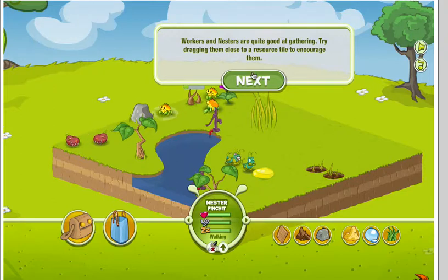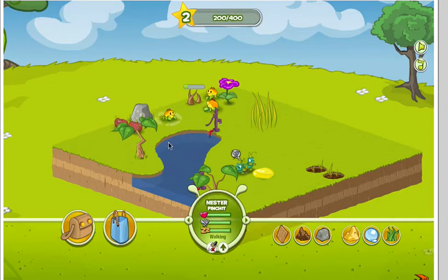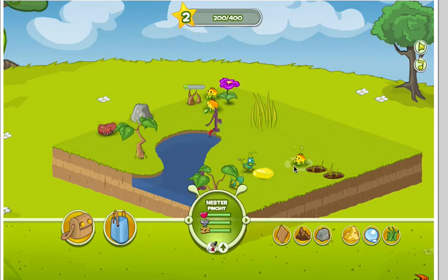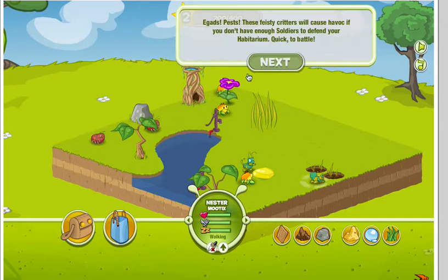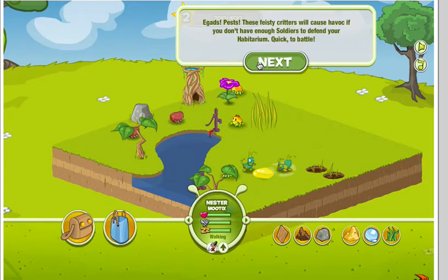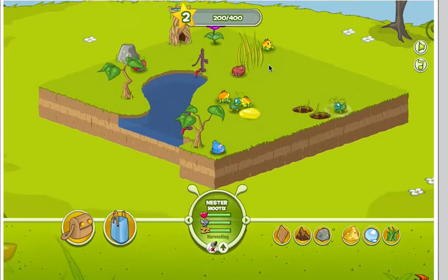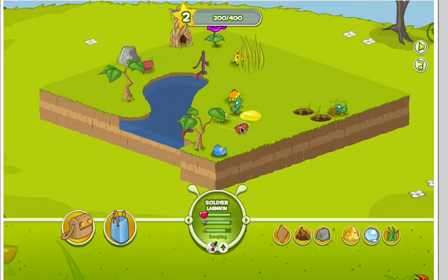Workers and nesters are quite good at gathering. Try dragging them close to a research tile to encourage them to gather. Egads, pests! These feisty critters will cause havoc. I don't see anything — oh, there's one right there. Go!